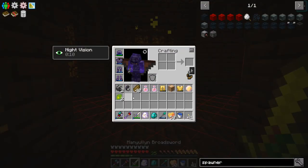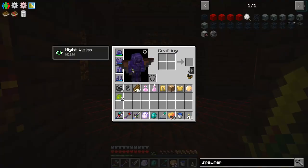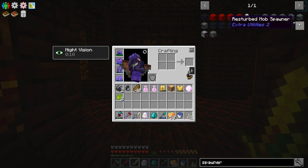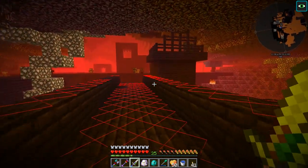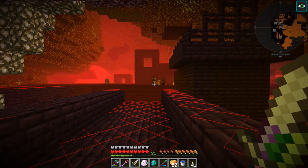We got another wither dust, and a drop of evil. That is an item we need in order to turn a spawner into a resturbed mob spawner. So that might be something we do instead of just leaving it as a vanilla spawner — we could turn it into a resturbed mob spawner after we turn it into a witch spawner and then spawn them in much faster. We have a few different options here for spawners, but that does require GP, and I think we had a little bit of extra GP remaining. Now it looks like we have wither skeletons all over the place — I've never seen this many.